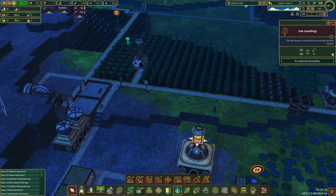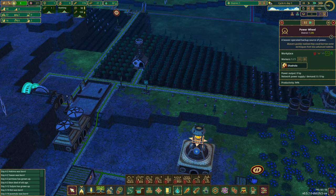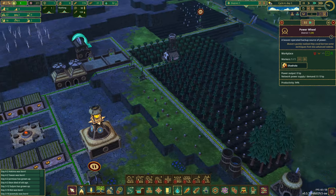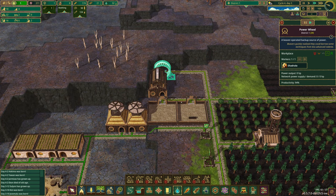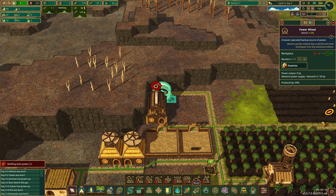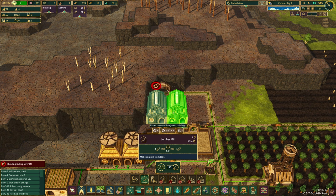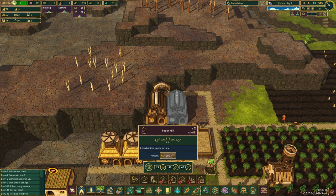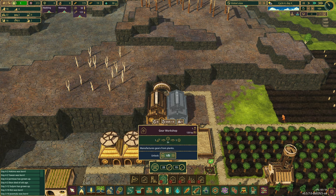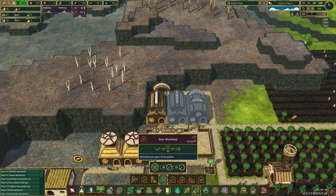We are making planks — well, one plank. Those planks are going to be necessary because we're going to take them and turn them into gears. Let's come into our wood tab and build a second lumber mill. We are also going to unlock the gear workshop for 100 science. And there we go.